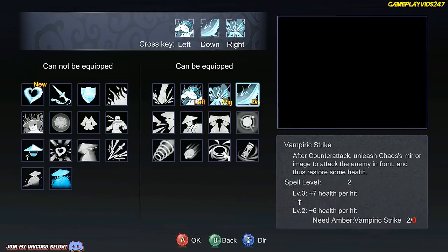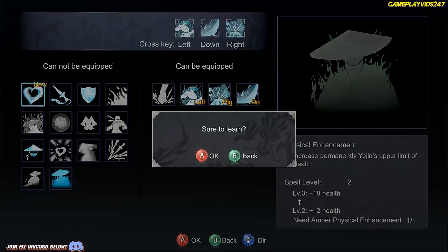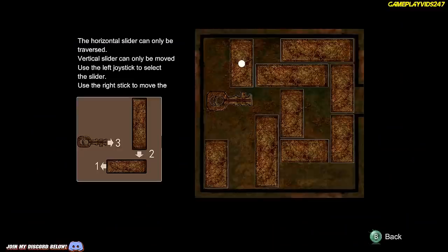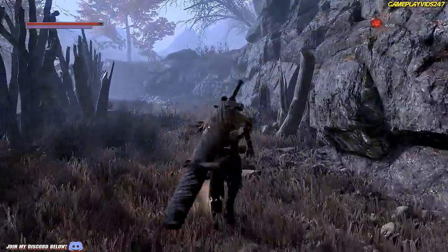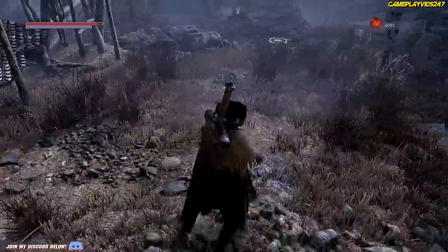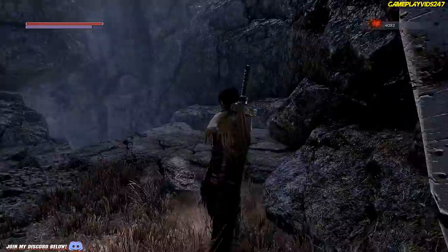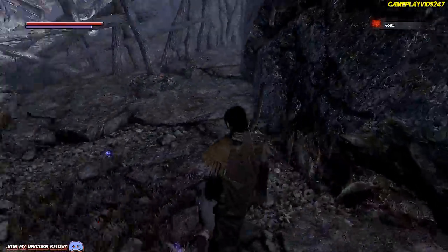Checking spells - not enough blood amber to increase the vampiric strike. I can increase my HP though - I'll increase my health at least. I think I might skip the puzzle for now - I don't think I need it, I'm powerful enough as it is. We'll find out what kind of enemies we face soon. Is that a bear trap? There are traps everywhere here - that was close. Cheeky game.